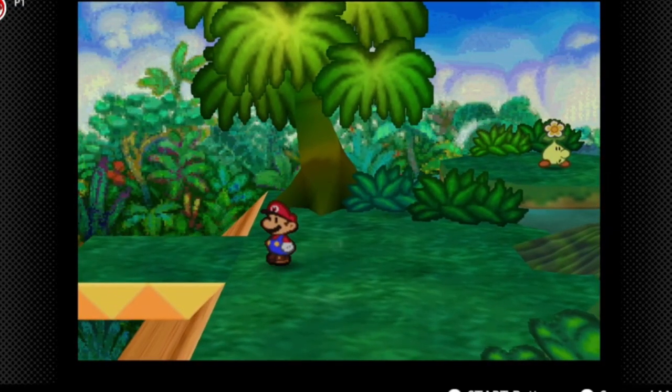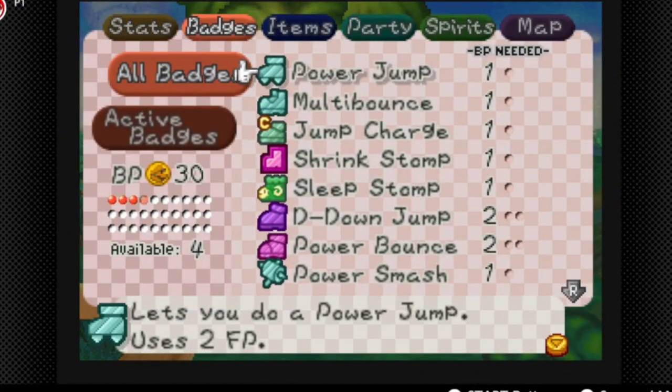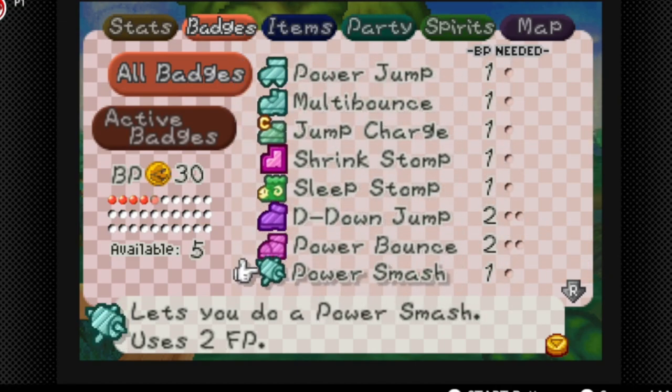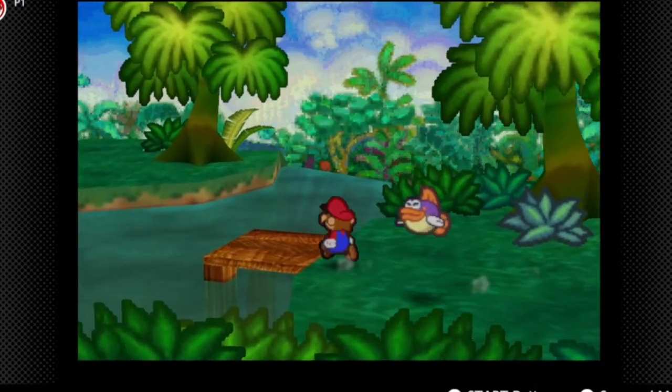There are five in total, and I'm going to do a quick badge shuffle because we don't need Quake Hammer anymore. Let's just get Power Bounce, because we're going to need that for some bosses.